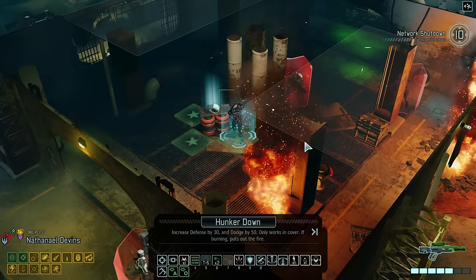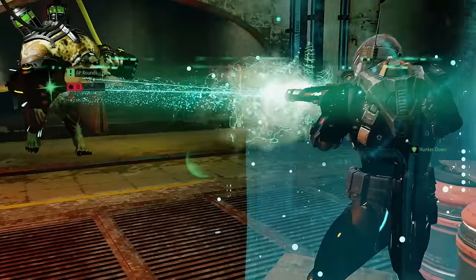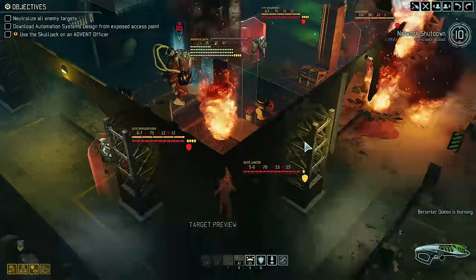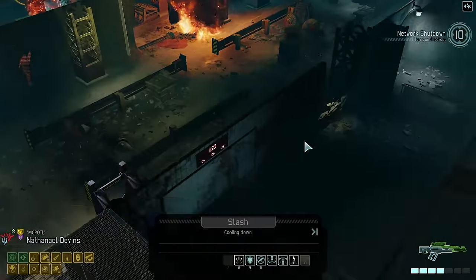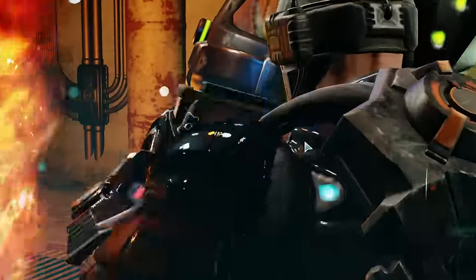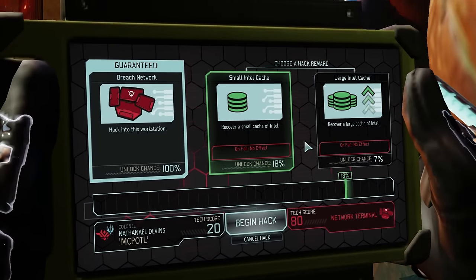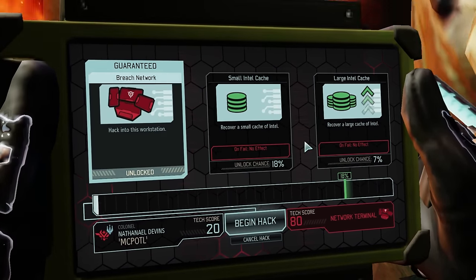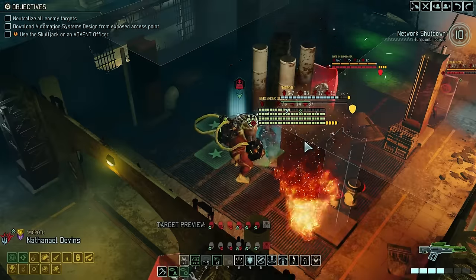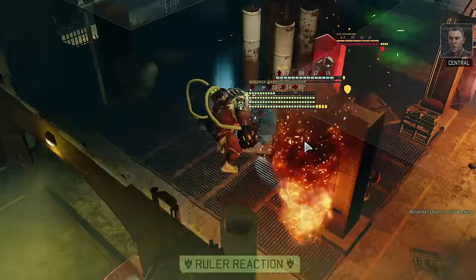Lest one think that the medics are somehow the vulnerable party to this strategy, it would be foolish to underestimate their offensive power. Given the fact that aid protocol and medical protocol only take a single action, every specialist will have a remaining action that can be used for offensive actions each turn — from turning into a Guardian-buffed Overwatch unit, to unleashing a volley of missiles or blaster launchers from their warsuits, to hacking the entire battlefield, or just picking off every injured unit with combat protocol. The specialist trio are a force in their own right, and every bit as dangerous as the Skirmisher.